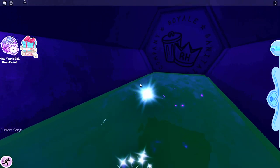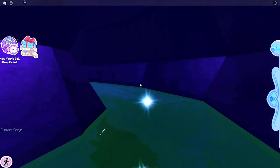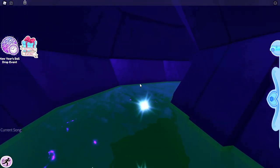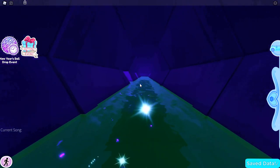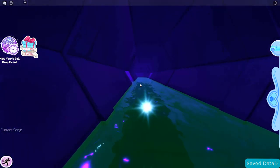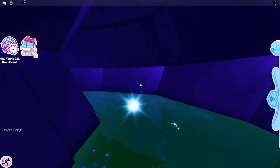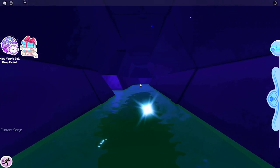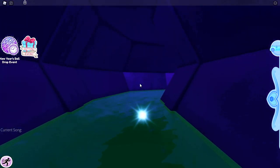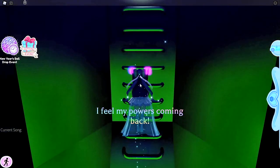So if you want to get out of the sewer, you should find the rat right here. Now you want to take a right, then a left, then a right. Now take a right again, and then take a left. Now just go down the hallway and take a right one last time.